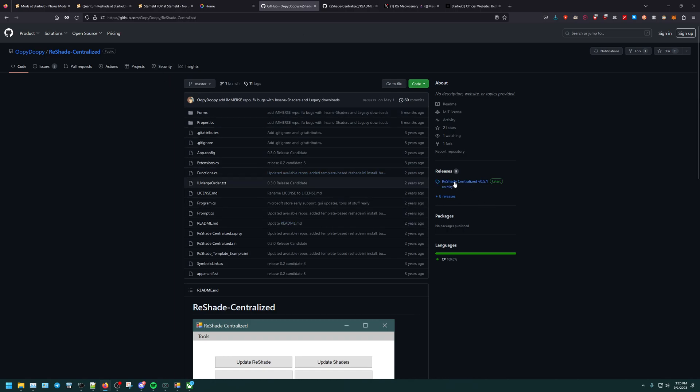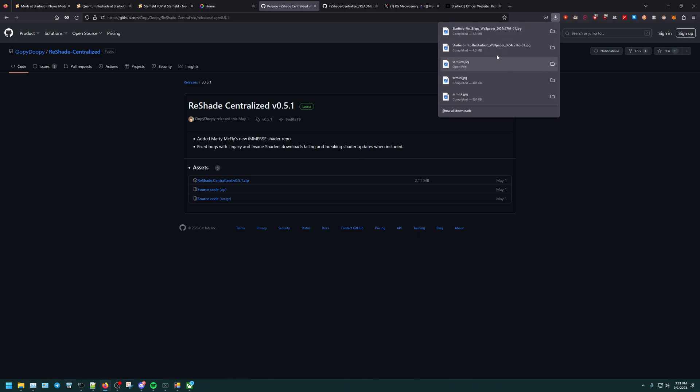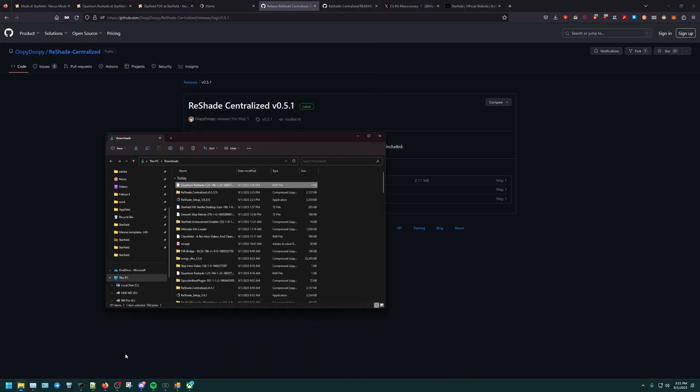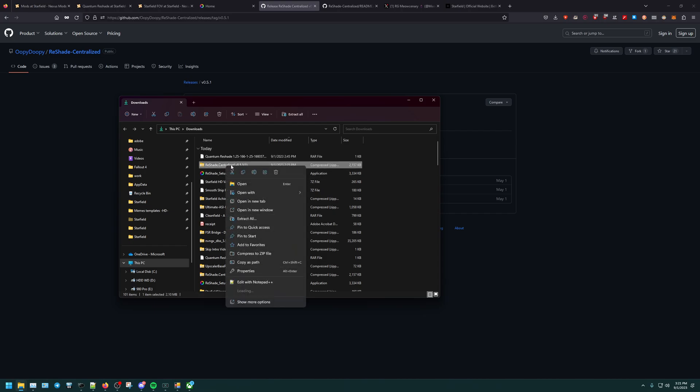Let's go back to the main page and go to the Reshade Central. We're going to go ahead and click on it, download it. Once we download it, you'll have it in your downloads. You'll have the Reshade Central ready to go.